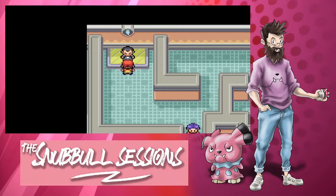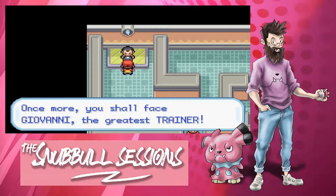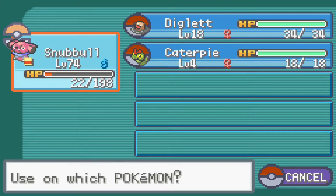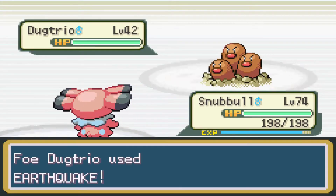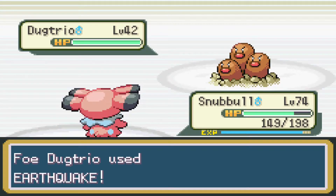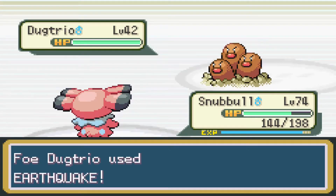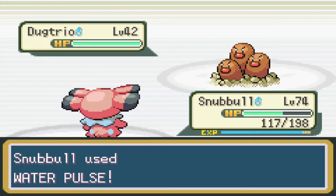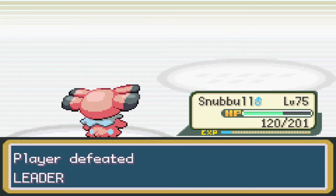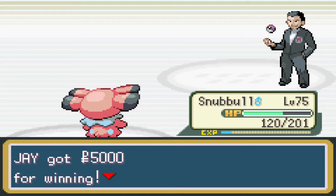With just one more gym leader to face, this challenge is looking more and more like it's going to be successful. Confident, we head over to face Giovanni for the final time. We do actually take some damage in this battle and need to heal up throughout; however, that was mostly due to Snubble just being slower than Giovanni's Pokemon rather than them actually dealing a lot of damage. Snubble one-shots most of Giovanni's Pokemon using Dig and Water Pulse and we've obtained our 8th gym badge. Ladies and gentlemen, Snubble's done it — 8 gym leaders defeated, all on his own, and we're off to face the Elite Four.